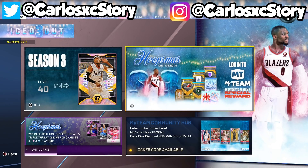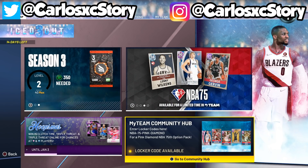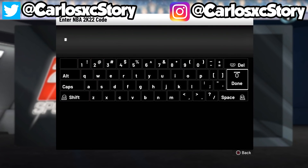In case you just got the game for Christmas, your birthday, or whatever — the way you enter locker codes is you go to the MyTeam Community Hub, go to the home menu in MyTeam, click the MyTeam Community Hub, then go to the locker code section. The locker code window will pop up and you enter every single active code I'm about to show you in this video.